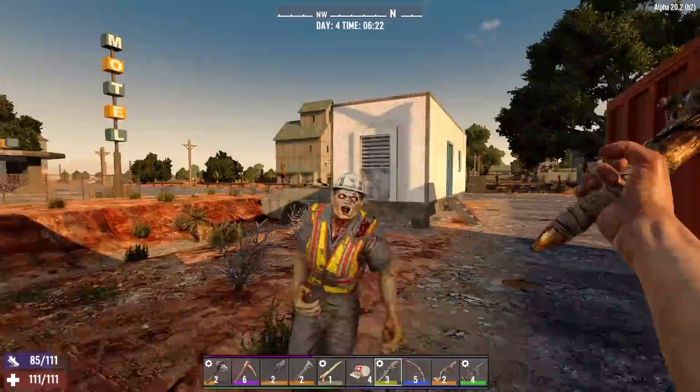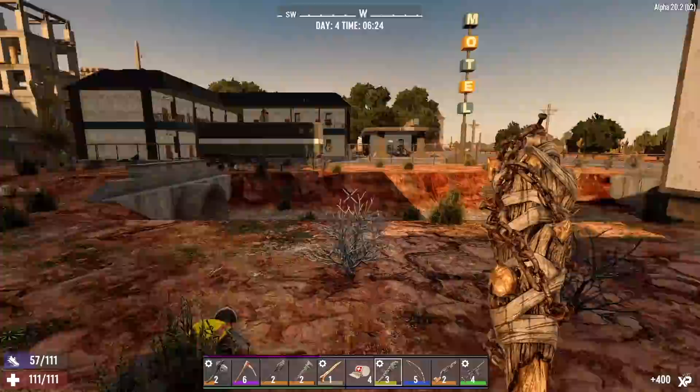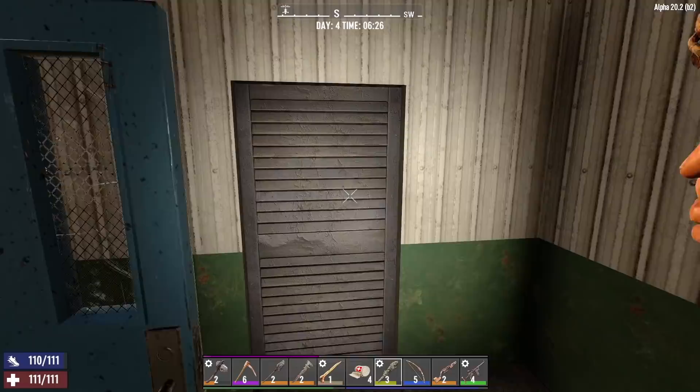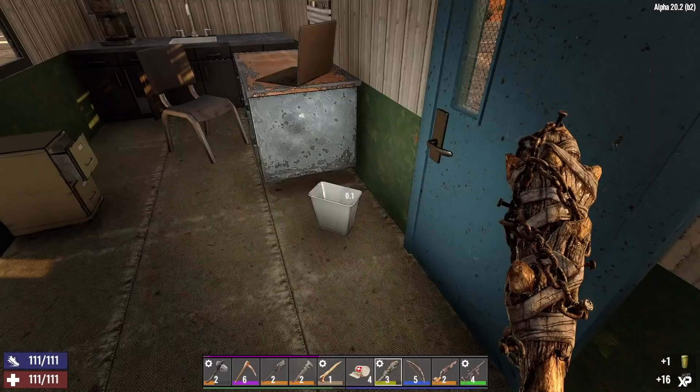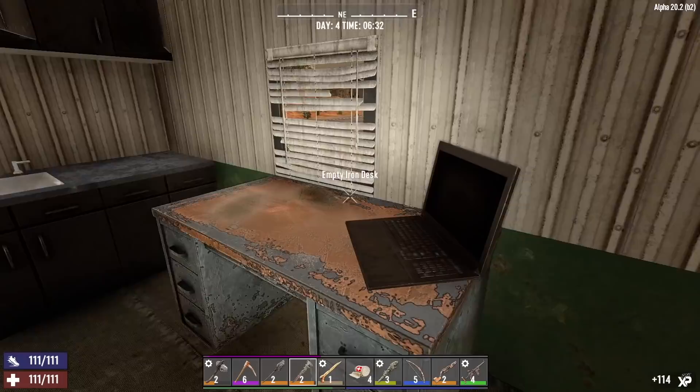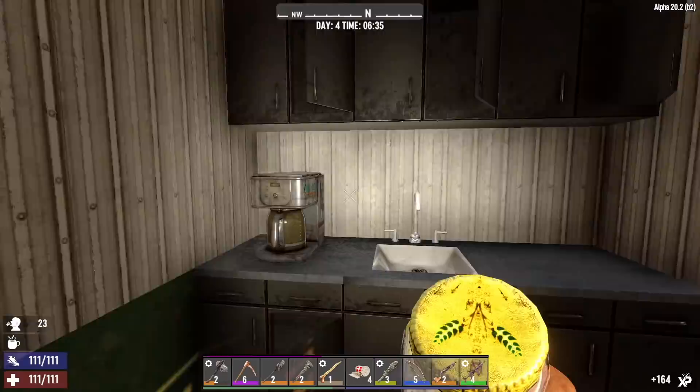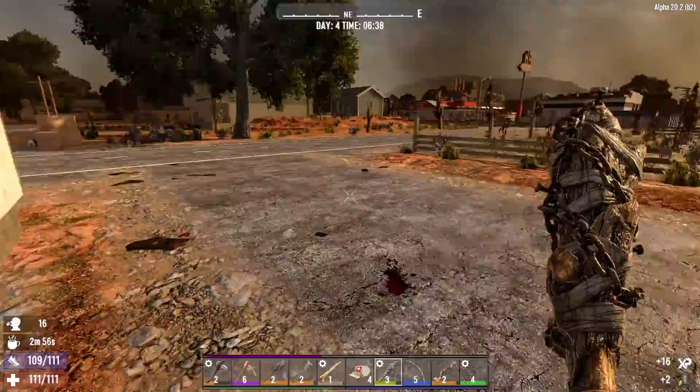Hey buddy, you the foreman around here? You must be, because you ain't doing any work. I used to tell foreman jokes all the time, but none of them ever worked - get it? I guess we're clear. Pistol schematic - that's not bad. You need pistol parts to craft one though. A pistol would be nice because we've got a bunch of 9mm ammo. Morning coffee and the glass jar. There's a zombie outside, let's go deal with it.